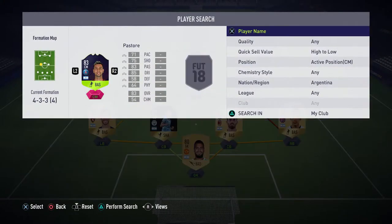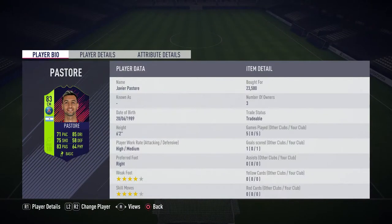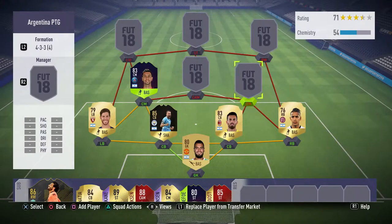Moving on to the first central midfielder position, we have got our first Path to Glory player and that is Pastore. I really really enjoy using this card - I've enjoyed using it since FIFA 13. His card is absolutely amazing: 71 pace, 85 dribbling, 75 shot, 83 passing, four-star four-star, and high attacking work rate. He cost 23,000 coins at the time of recording and managed to pick up one goal in the five games we played. Definitely go out and buy Pastore.